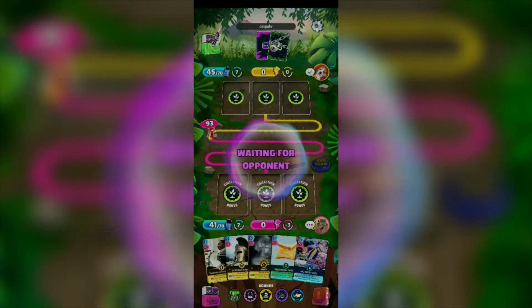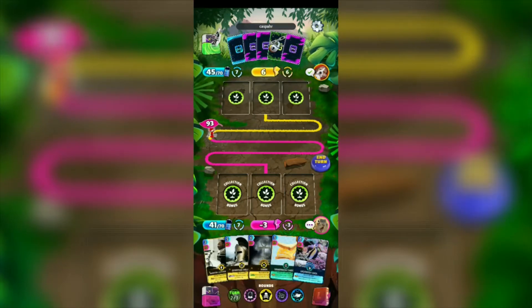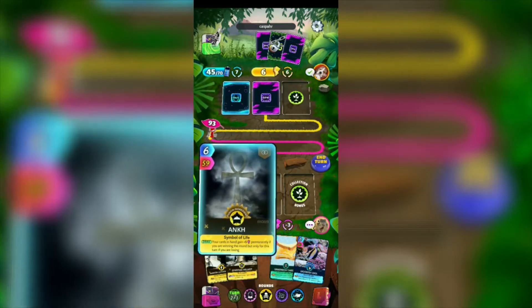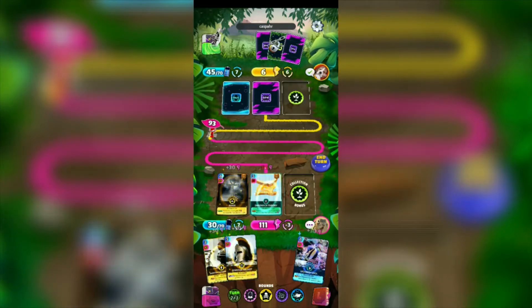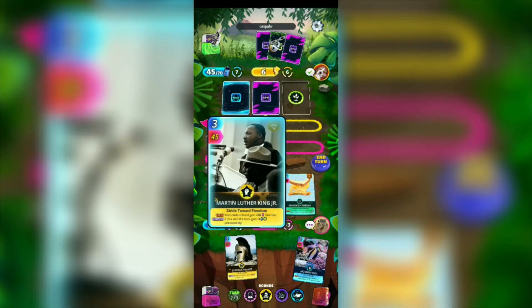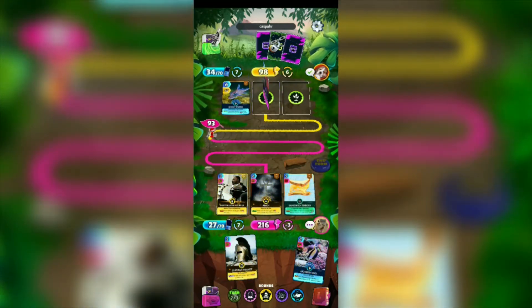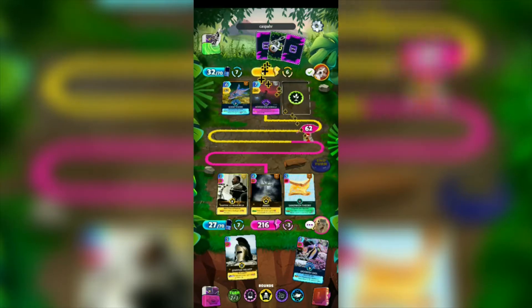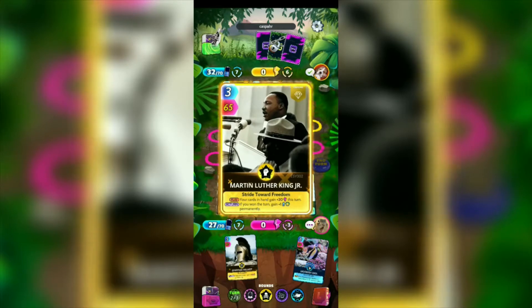We now have mostly History cards. My Ankh used its ability, gaining plus 5 points to all my cards. I'm gonna be using the Ankh, and then the Sandwich Theory, and then Martin Luther King Jr., which gives plus 20 to all. So I have 216, my opponent has 112. Plus 50 — 162. My energy cost is 27, so that's good. It didn't go very low.